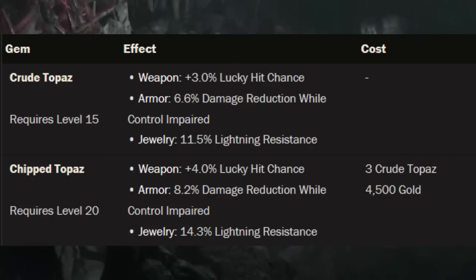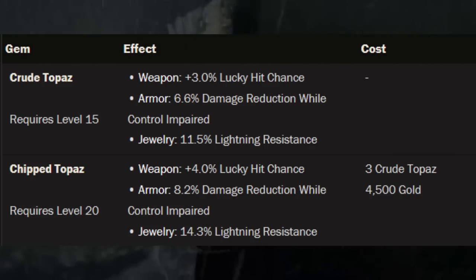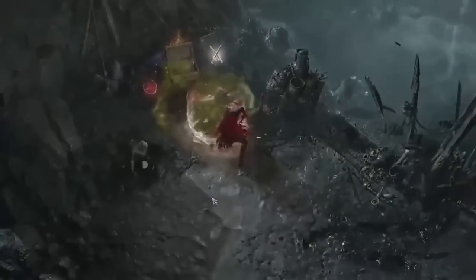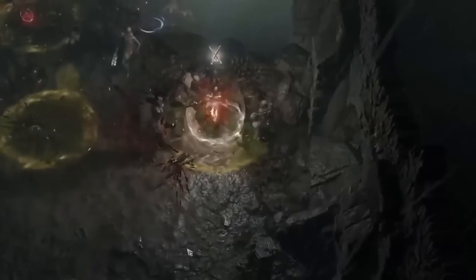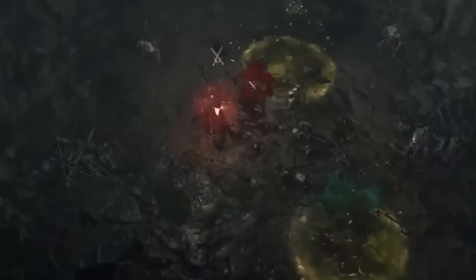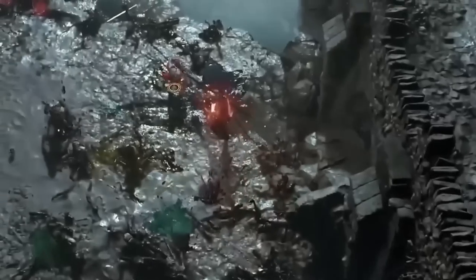The Topaz, when socketed in a weapon, will provide lucky hit chance; in armor, damage reduction while crowd control impaired; and in jewelry, lightning resistance. These percentages are all based on the quality of the gem that you socket into the item. Finally, the jeweler in Diablo 4 will be where you go if you want to add a socket to an item that currently doesn't have one. To do this, you will bring your item plus a scattered prism to the jeweler — it will only require one scattered prism to add a socket. You will be farming these scattered prisms from world bosses throughout Sanctuary.